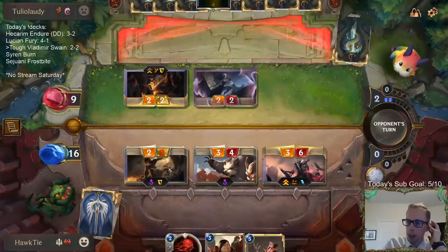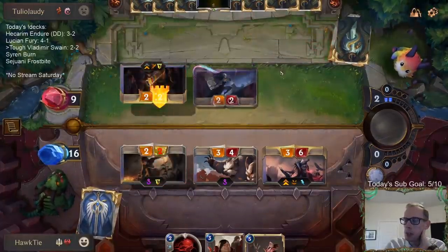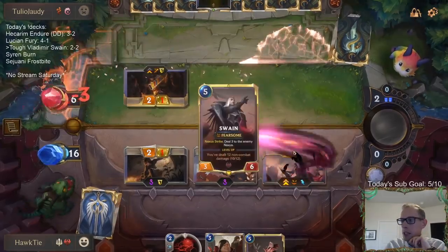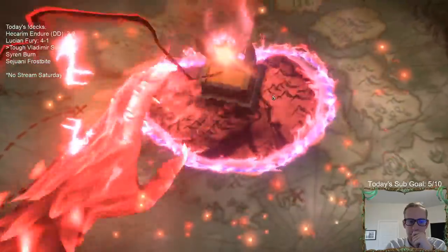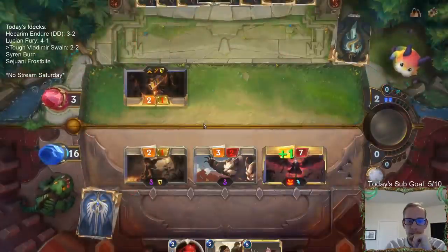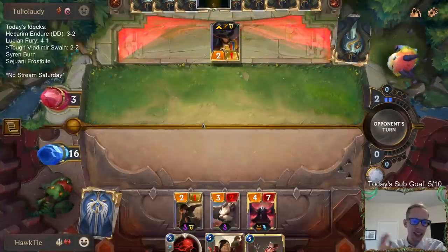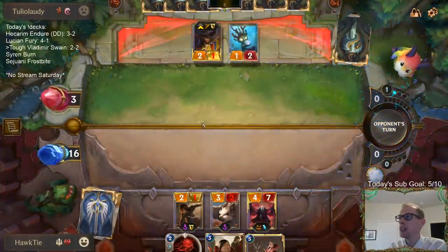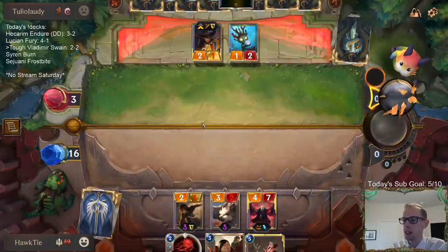Riptide Rex is what I'm really worried about next turn. I like keeping this Demolitionist alive to give me another target. So if they go Warning Shot into Riptide Rex, I have just another thing out to make it harder for them to kill Swain. Burn Aggro, Katarina Control, Ezreal Karma — those are two separate questions. Those decks are not S-Tier. Deep probably is S-Tier, but none of those others are.